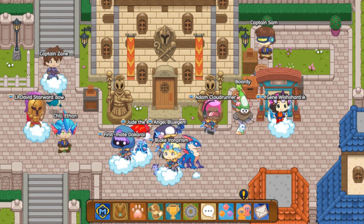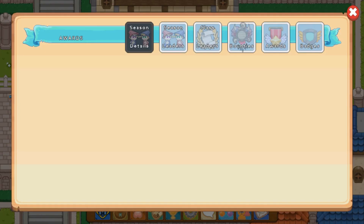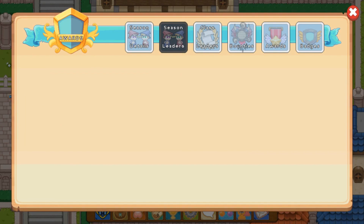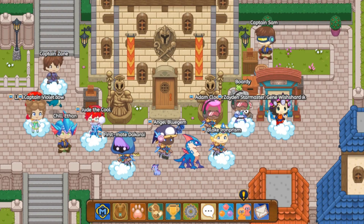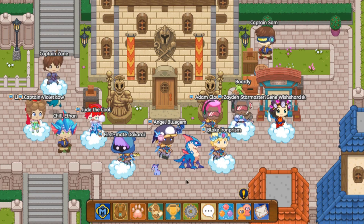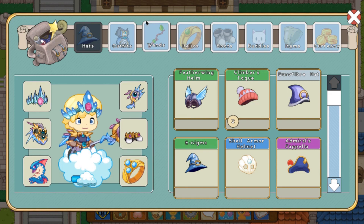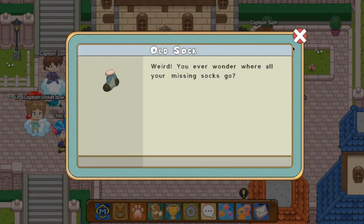I know you guys might be thinking this doesn't really matter much, but guess what — it does matter. It's a lot different because it's changed what Prodigy looks like as a game and what Prodigy is as a game. The backpack scene is completely different — the wand section, the item section, the currency section, the tooth, the tin can, the large scale, the old sock.